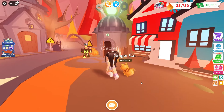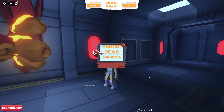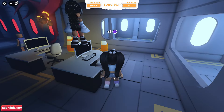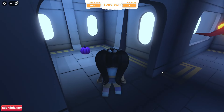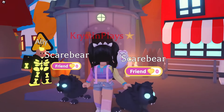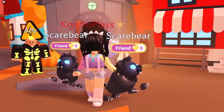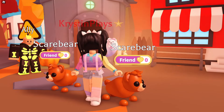Moving over to the other minigame, werebear, you'll find your final five. It doesn't matter if you're the bear, hunter, survivor, or even if you've died and you're the spectator — you can still collect your final five purple pumpkins. You'll get one per minigame. The new map locations will always be 20 on the map, which includes Adoption Island and the neighborhood, with five in each minigame for the remaining 10.